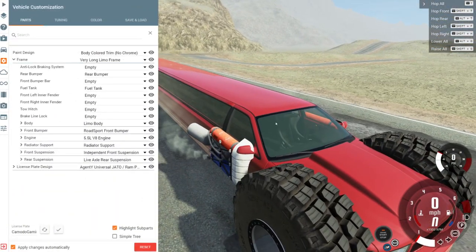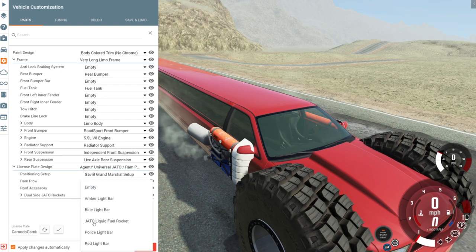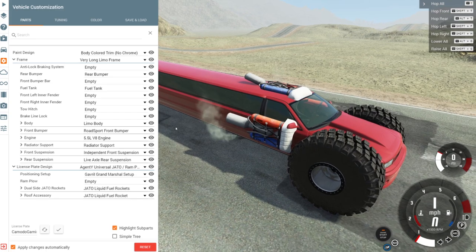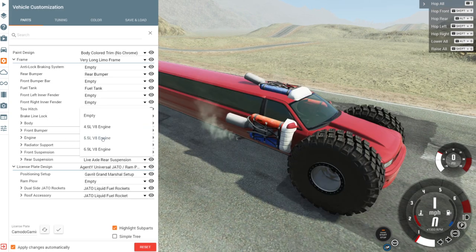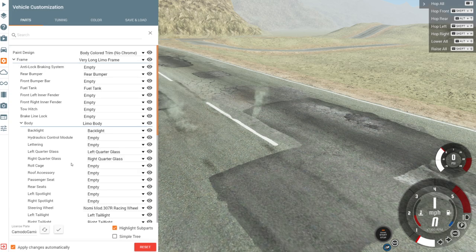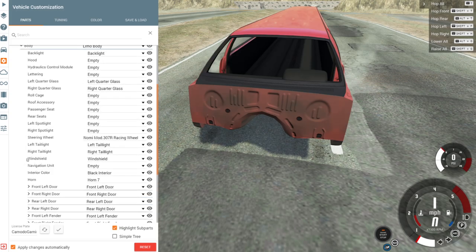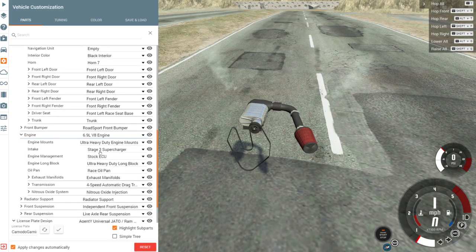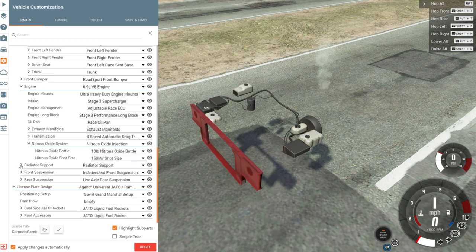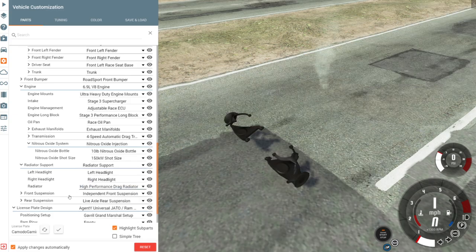We have jatos now, let's stick some of those on this. We're putting jatos on - got door jatos, and let's put a roof jato on there too. That probably is gonna give it enough speed, but I feel like we can go even faster. We have a 6.9 liter V8, let's stick that in there. Let's remove the hood so we can see the motor. Let's make sure we have the top of the line parts - adjusting the nitrous size, upgraded everything. It needs a high performance radiator.